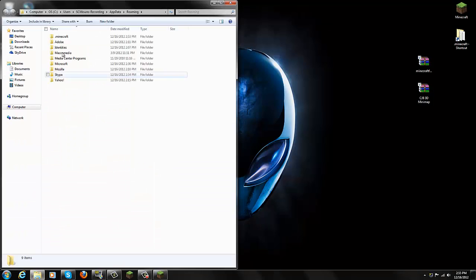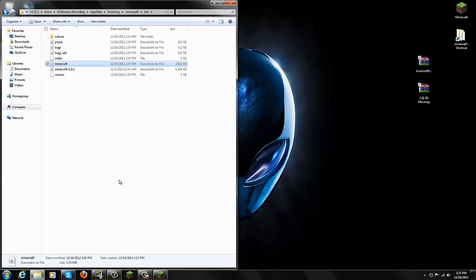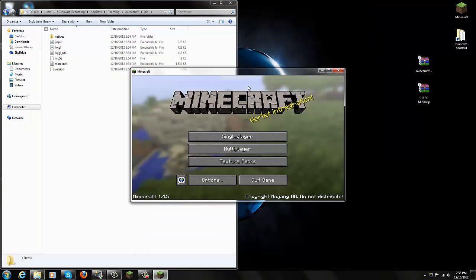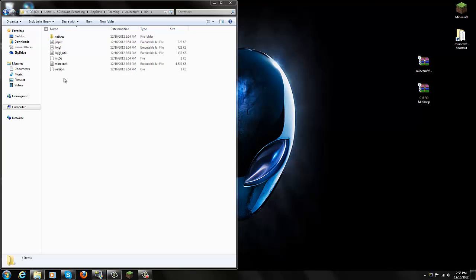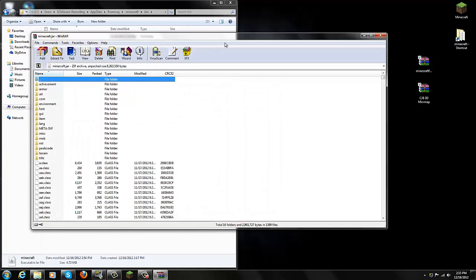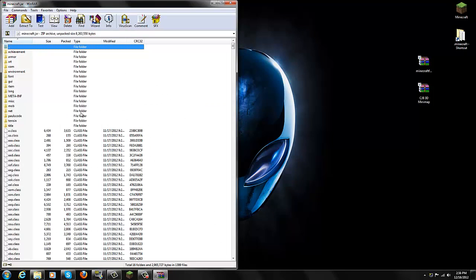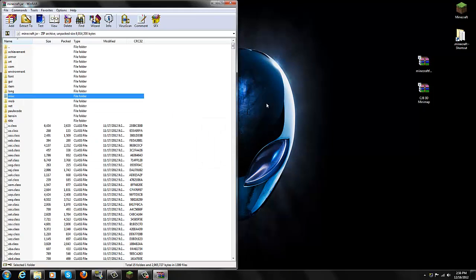Go into your .minecraft folder — you'll see Bin, Resources, Saves, and everything else. Go into your Bin folder. Before you open your Minecraft.jar located in Bin, make sure Minecraft is closed. Exit off Minecraft before installing any mods. Then right-click your Minecraft.jar in the Bin folder and open it with WinRAR. The first thing you must do before installing any mods is delete META-INF — right-click META-INF and delete the files. Say yes, delete META-INF, and now we can continue.